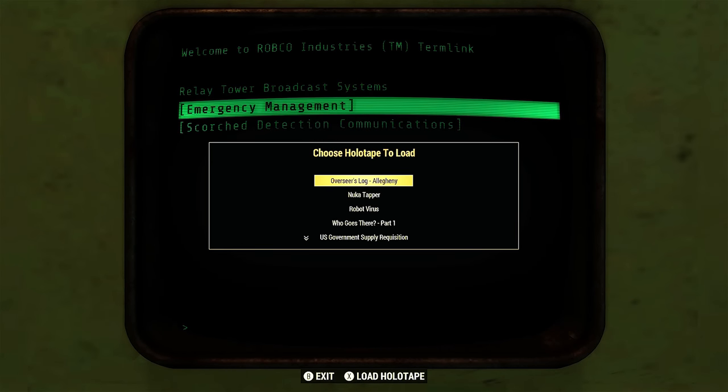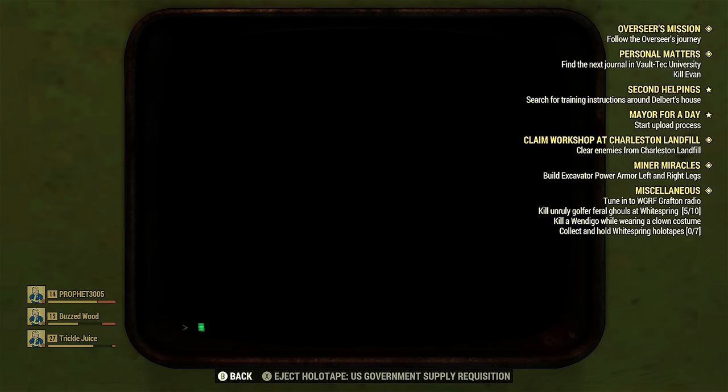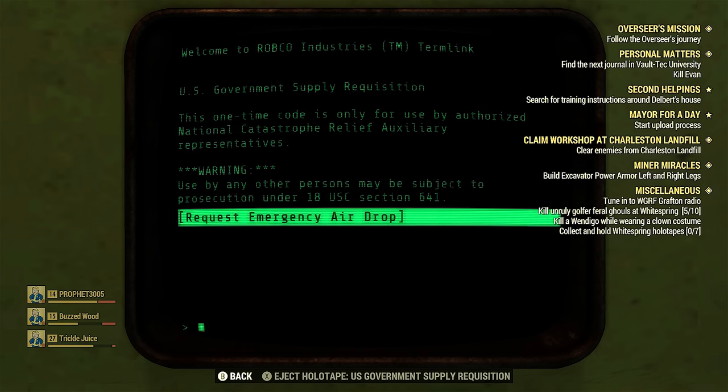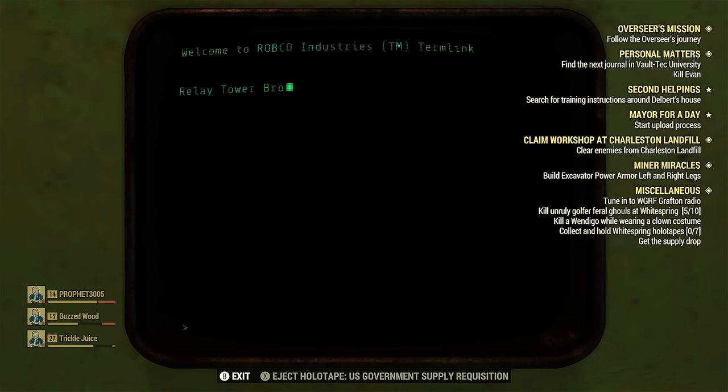You need to find this computer and then load a holotape. What we're looking for is the US government supply requisition holotape. Go ahead and activate that and then you're going to see this screen — 'Request Emergency Airdrop.' Click on that and you'll see in the top left it says the airdrop is inbound.